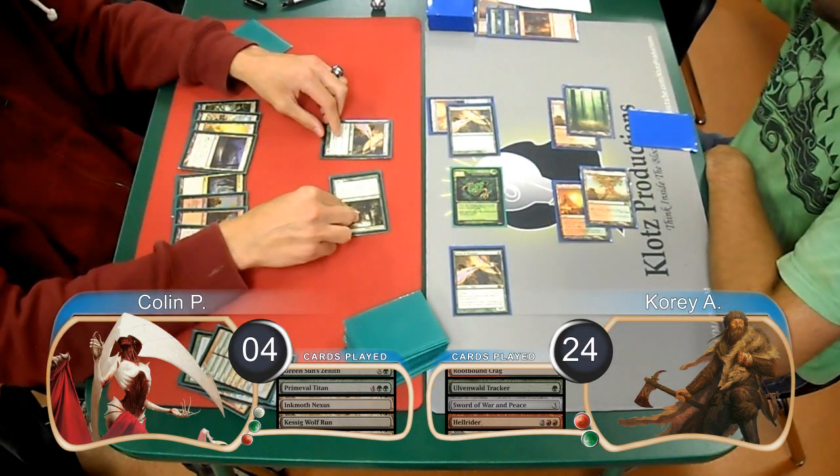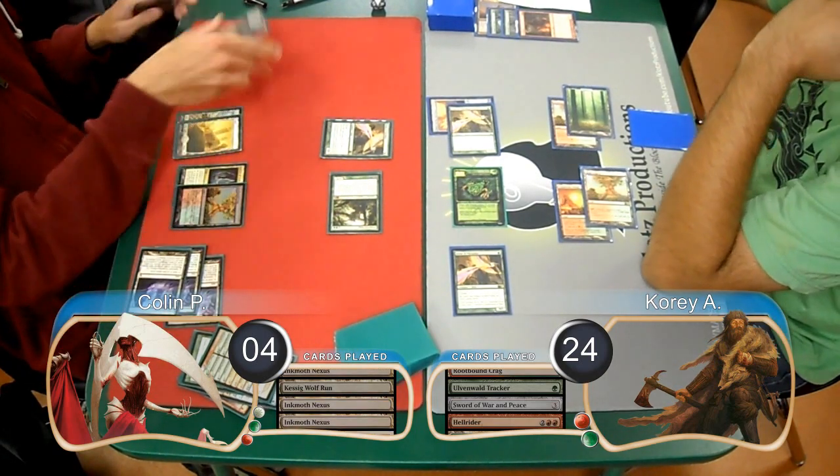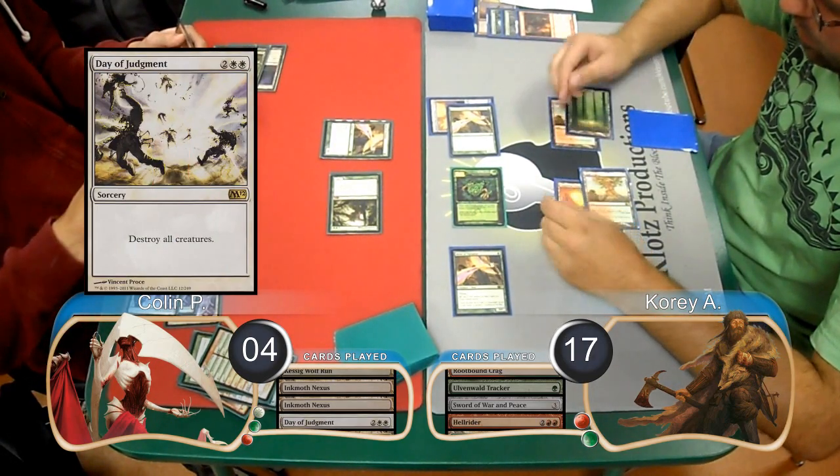Colin attacked with his Titan on his turn and chose to search for 2 more Inkmoth Nexuses. He pumped the Titan once with his Kessig Wolf Run for a total of 7 damage, dropping Corey down to 17. Then post-combat, he used a Day of Judgment to wipe the board.